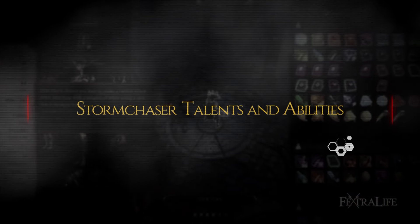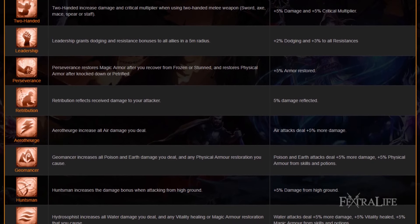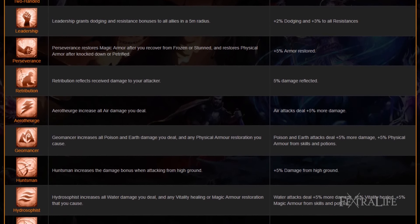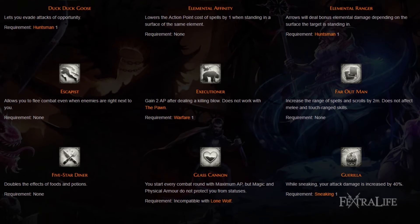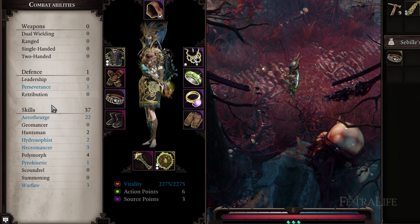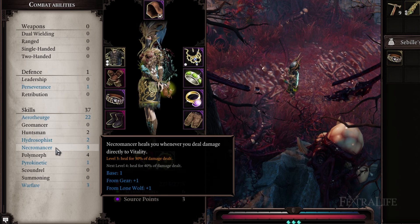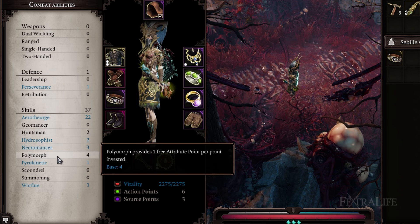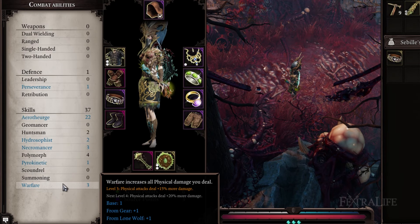One of the hardest parts about making a build in Divinity Original Sin 2 is getting your abilities distribution correct. It's easy to get spread too thin, and often people make the mistake of not spreading points around enough. Storm Chasers want to focus on Aerotheurge, trying to max it out as quickly as possible, as this is their main source of damage. Storm Chasers also need 2 points into Huntsman, 2 points into Necromancer, 1 point into Hydrosophist, and 1 point into Warfare. All points not allocated to these things should be dumped into Polymorph to increase intelligence, or wits if intelligence is maxed. This will allow for the proper skills needed for this build, as well as keeping damage as high as possible.